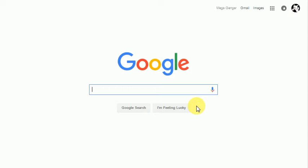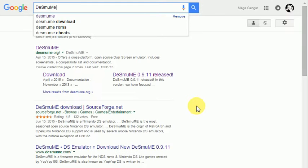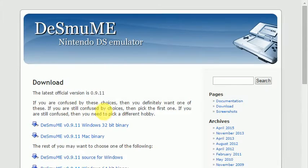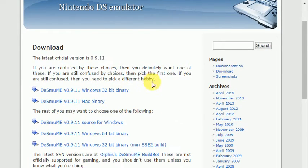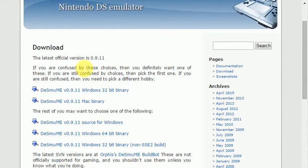To get started, you want to type 'DeSmuME' and you'll find it. You don't want to go to any of the other ones — just click this one. It works for Mac and Windows; I'm not sure about Linux. If you have a 64-bit computer with Windows, click this one, and if you have Windows 32-bit then click that one, but I have 64-bit.